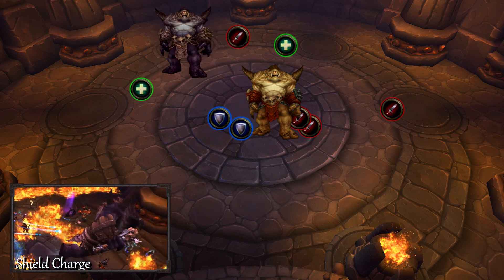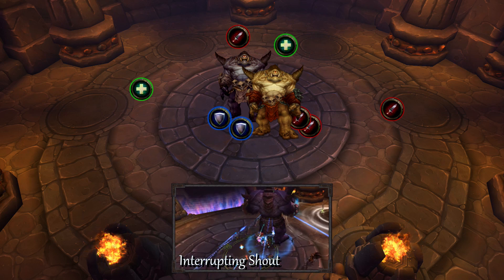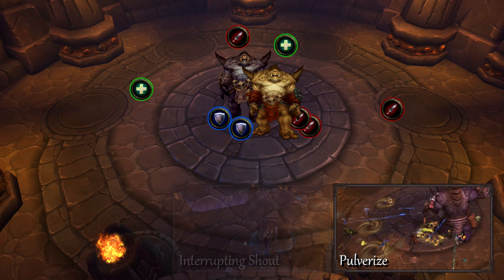Make sure to get out of the way if you see a massive mountain of muscle looking your way. He has an interrupting shout which you will need to cancel your cast for. Getting silenced for 6 seconds is no fun.